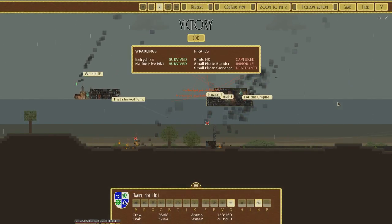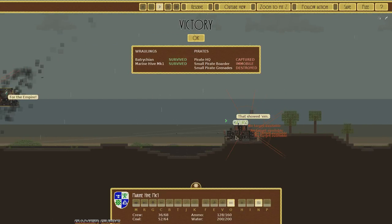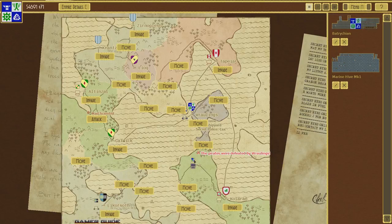We captured the pirate headquarters — we don't get to keep it as a capital city, but we got 1,000 extra cash. Now I'm going to fight one of our NPC neighbors. I'm thinking Choleran next. One thing we can do is send spies over to their town — there are all different kinds of agents around, but let's spy on Choleran.